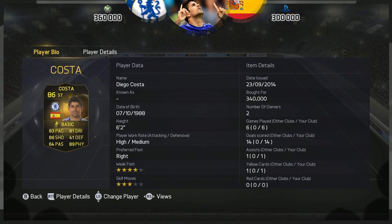360k on the Xbox 360/Xbox One and 300k on the PlayStation. He's got a three-star skill set, a four-star weak foot, right foot at high to medium work rates, and he is six foot two tall.